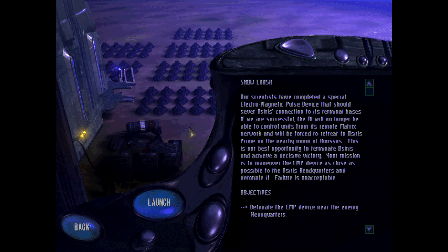Snow Crash. Our scientists have completed a special electromagnetic pulse device that should sever OSIRIS's connection to its terminal bases. If we are successful, the AI will no longer be able to control units from its remote matrix network and will be forced to retreat to OSIRIS Prime on the nearby moon of Knossos. This is our best opportunity to terminate OSIRIS and achieve a decisive victory. Your mission is to maneuver the EMP device as close as possible to OSIRIS headquarters and detonate it. Failure is unacceptable.